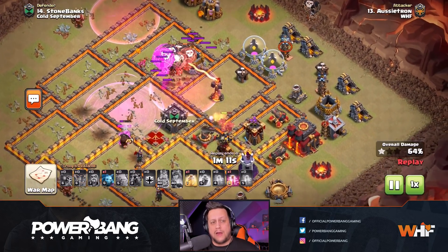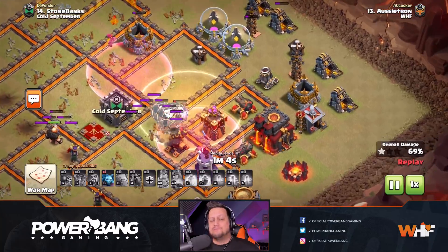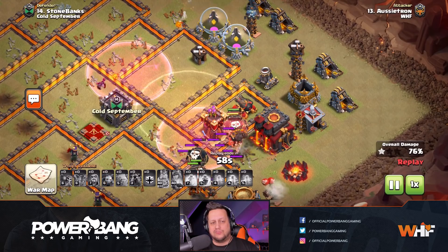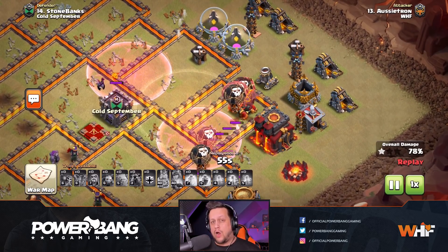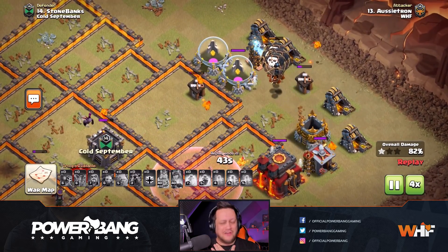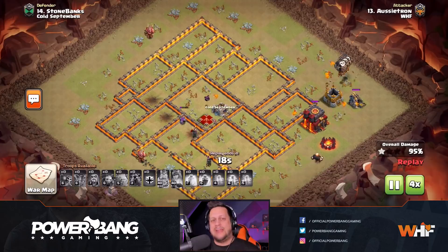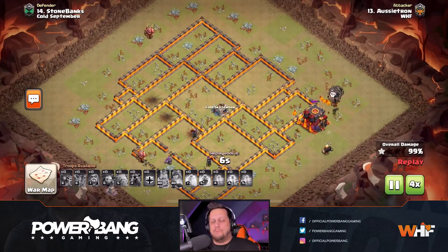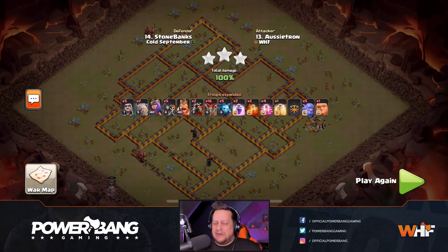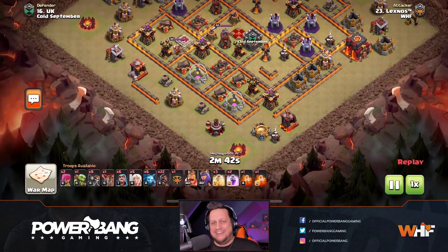Haste spell leads everything into the Inferno Tower. Single target locked onto a loon rather than the hounds. The hounds going to sit on the bottom on the final air defense and tank everything. Heal spell gets it all back up to full health - one hound still alive to tank, and the loons are going to take the final few buildings for the three star. Two Teslas alive on the outside, and as I'm dying here choking on my own saliva, the Teslas go down and the loons pick up the three star. Ozzy is never going to live that old raid down - that was the first thing said in Discord: 'Yo dude, this was worse than mine.'